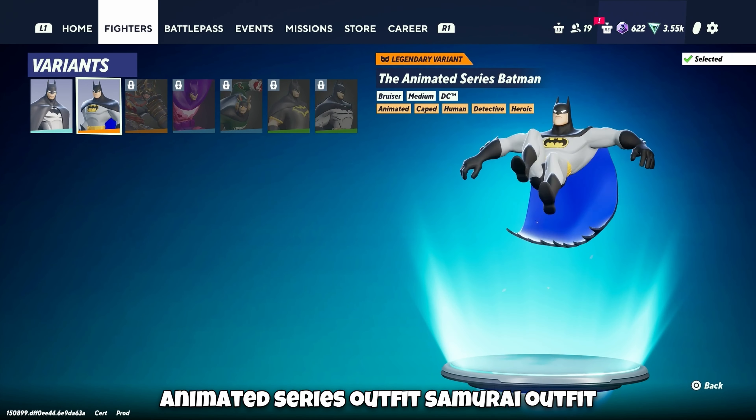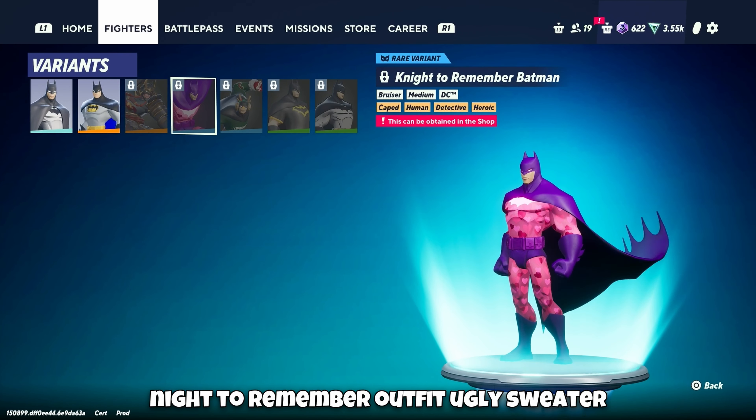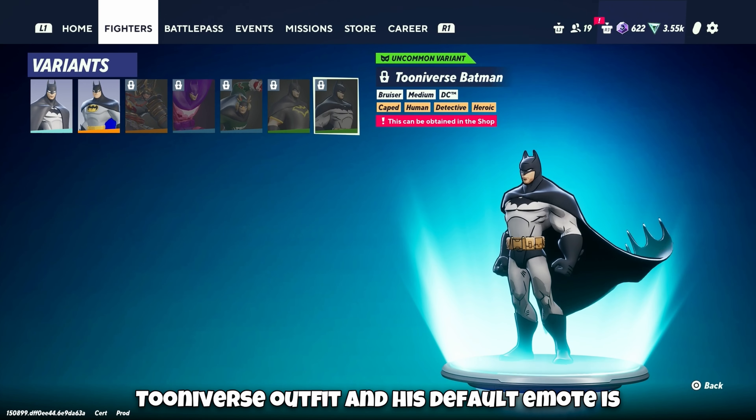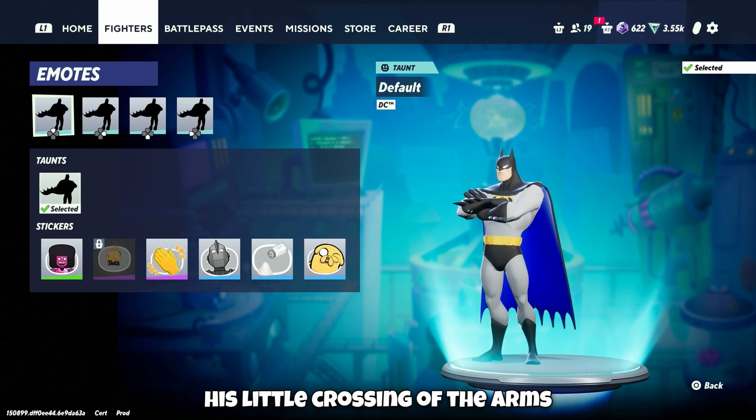Then we have Batman. Default outfit, animated series outfit, samurai outfit, Night to Remember outfit, ugly sweater outfit, Gotham Guardian outfit, Tooniverse outfit. And his default emote is his little crossing of the arms.